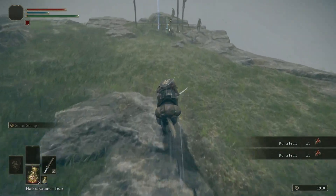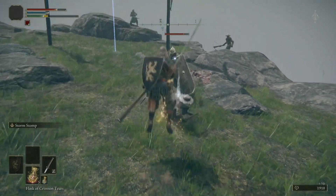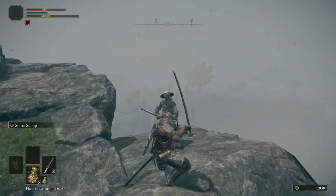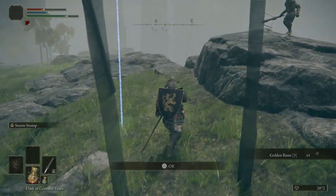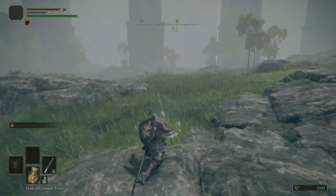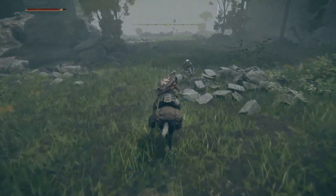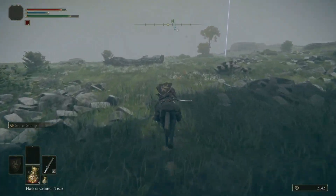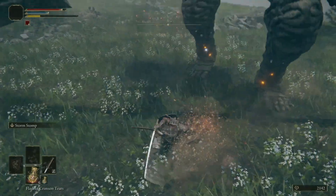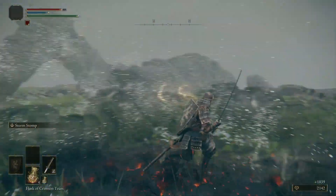Up through here there's going to be another one of these giant golems — we've killed one of these before. As before, when he's getting up, do a charge attack on the ankles and you'll get a stagger. He hasn't even gotten up yet — didn't even have a chance to hit me. Do your critical attack right in his abdomen, and he is dead before he was even alive.